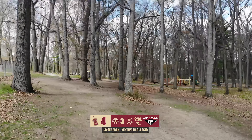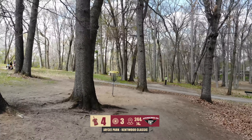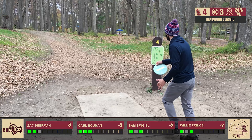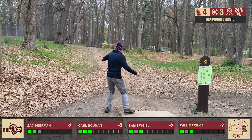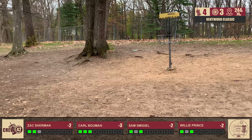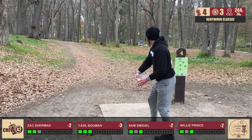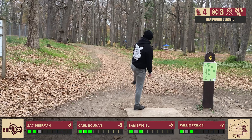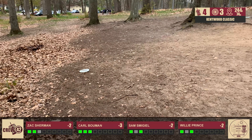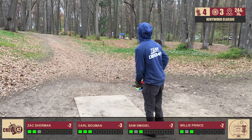Hole four, 244 feet, bending a little bit to the left. The play is to hit the initial gap with either a righty backhand or lefty forehand and let it slide in. Some people try to go around the left side of the baseball fence — it's an option, but you'd bring OB into play a little bit. A lot of these guys are going to be throwing zones or very stable discs to take that OB out of play. It's also pretty cold, so everyone's kind of shortening up.